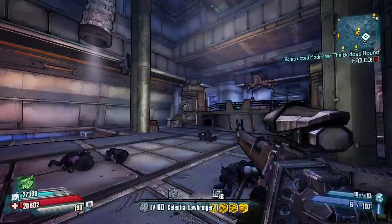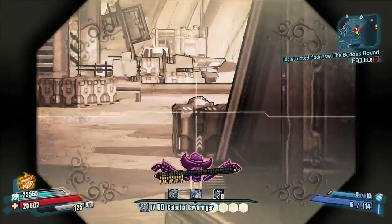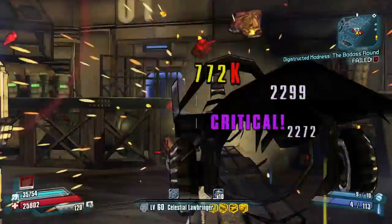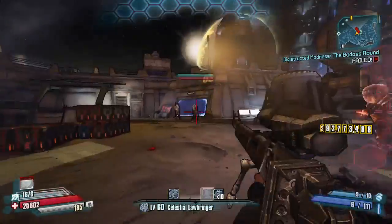The Plunket is a bolt-action Jakobs sniper rifle that has very high damage and accuracy, but with very slow reload and a low magazine size. This is one of the rare items that has white flavor text that gives you additional properties on the gun.